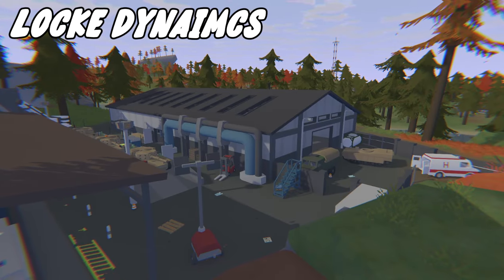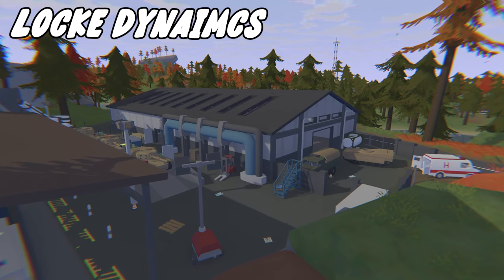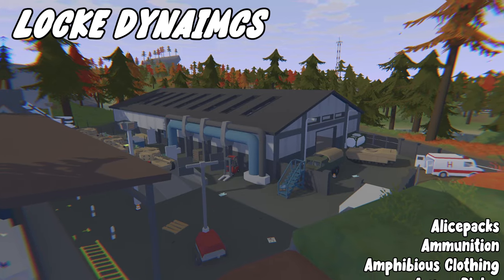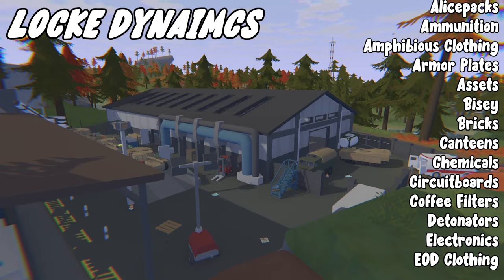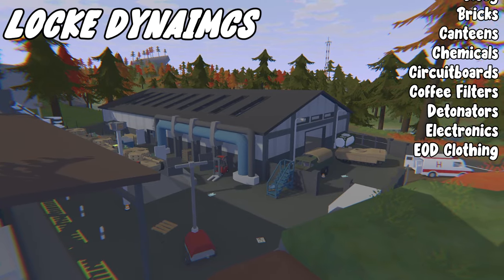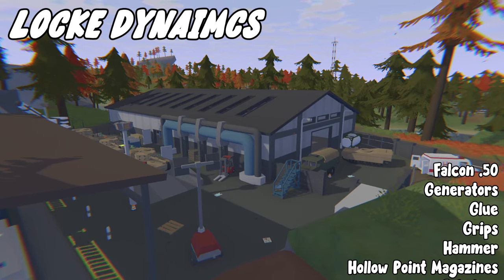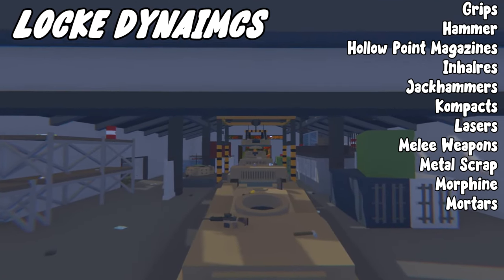Next we have Locked Dynamics, which is a military and construction area. There's also a locked room in here — inside you can get the safe zone key. From here you can get: leasebacks, ammunition, amphibious clothing, armor plates, assets, biases, bricks, canteens, chemicals, circuit boards, coffee filters, detonators, electronics, EOD clothing, Falcon 50, generators, glue, grips, hammers, hollow point magazines, inhalers, jackhammers, compacts.